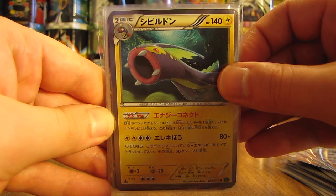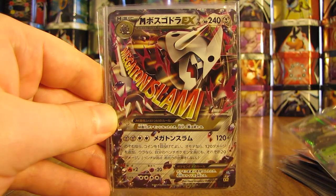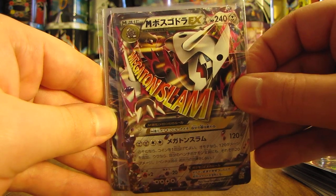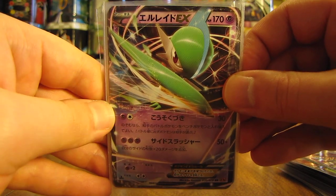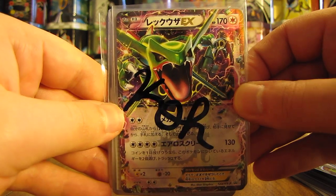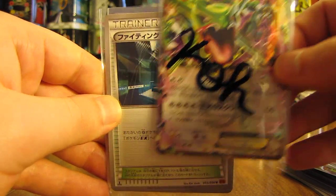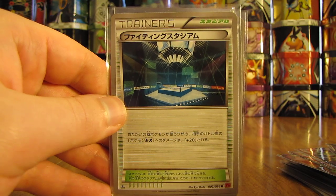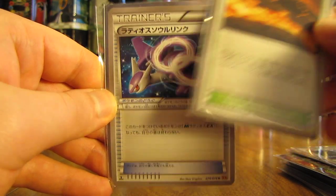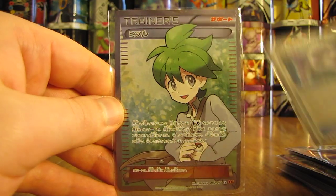Now we're getting into some Ultra Rare cards. There's a Trevenant EX from Primal Clash. There is a Mega Aggron EX — very nice. There's a Glalie. These are some great cards. Here is a Rayquaza EX, and they put their signature right on the sleeve, so it's not actually on the card at all — very nice card. There is a Stadium card: Fighting Stadium. Followed by Scorched Earth. There's a Latios Spirit Link. And the last card is a Wally Full Art.